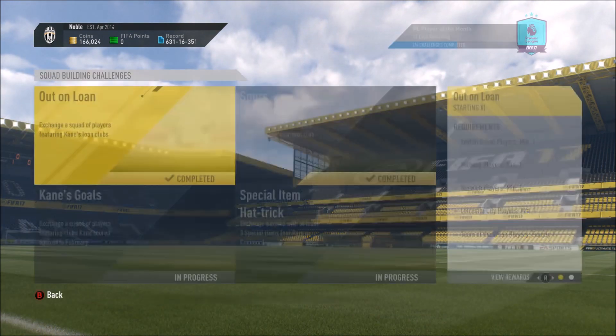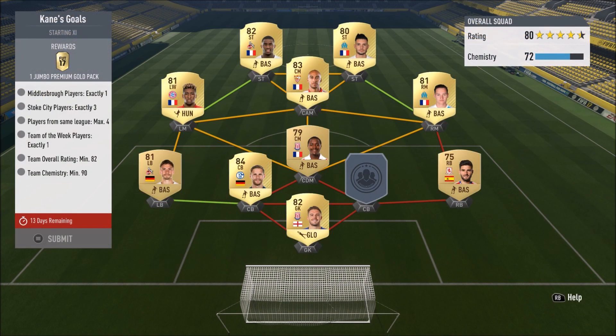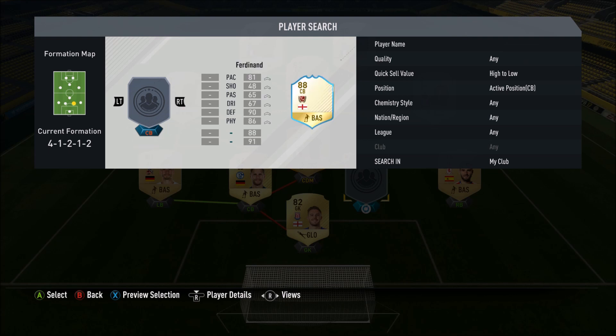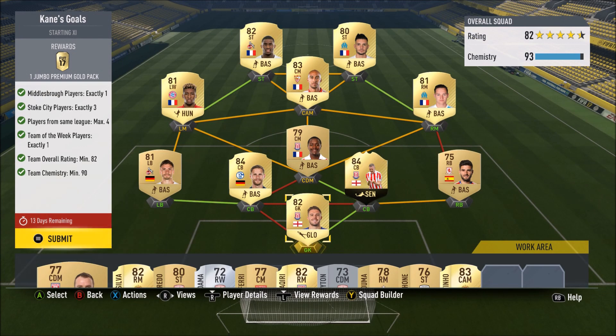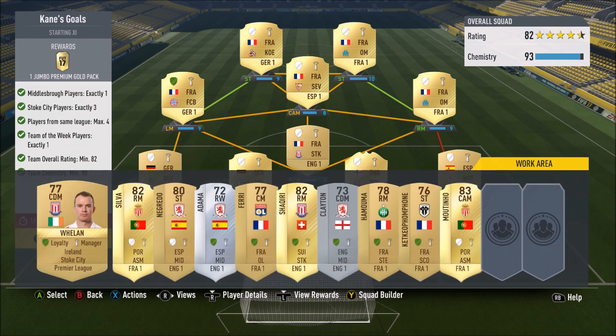Squad Building Challenges, Player of the Month — I believe Kane's Goals is where we need him next. For this one, you do not need loyalty regardless whatsoever. I made sure of that because this one is a little bit trickier and I didn't want you guys to worry about loyalty. Actually, for all of these you don't need loyalty. We've got one loyalty player there and we have 93 chemistry, so without that loyalty player I'd have 92 chem, which passes.